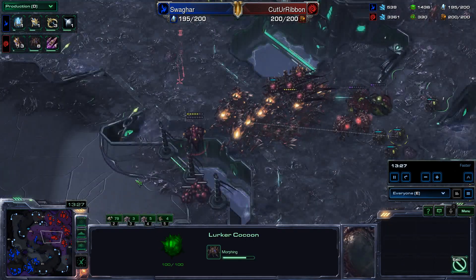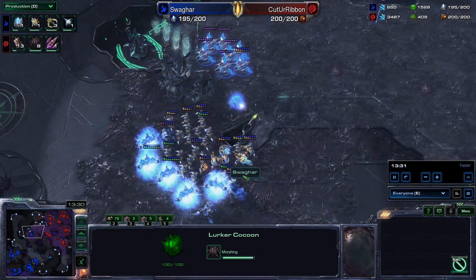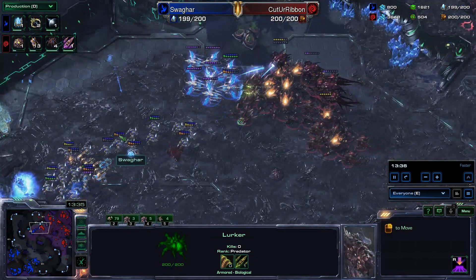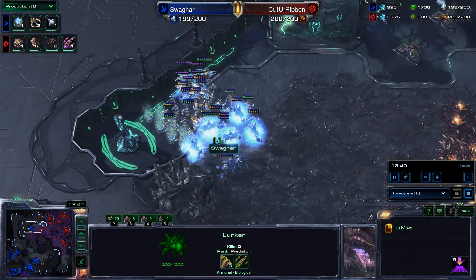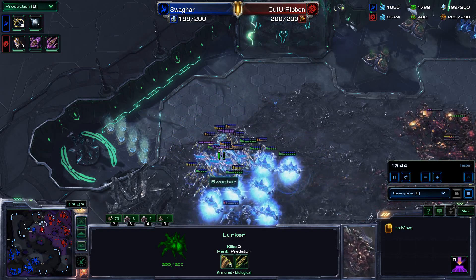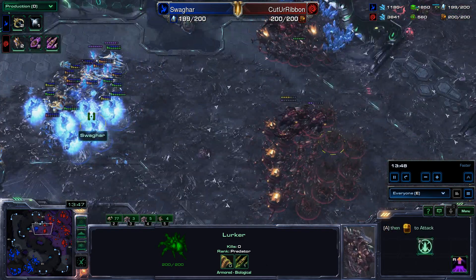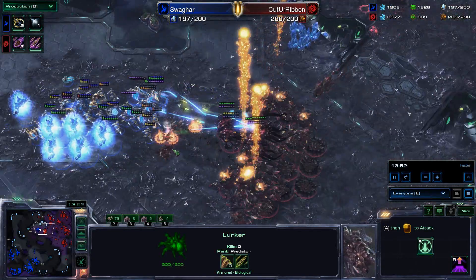More Lurkers coming in for Ribbon. Changelings being tossed down by Overseers as well. Keeping creep from getting out of control is something all Protoss players should definitely do. Ravagers and Lings trying to take out this army from a distance — there are a couple of Stalkers and three Immortals, and that's it for Swagharr right now.